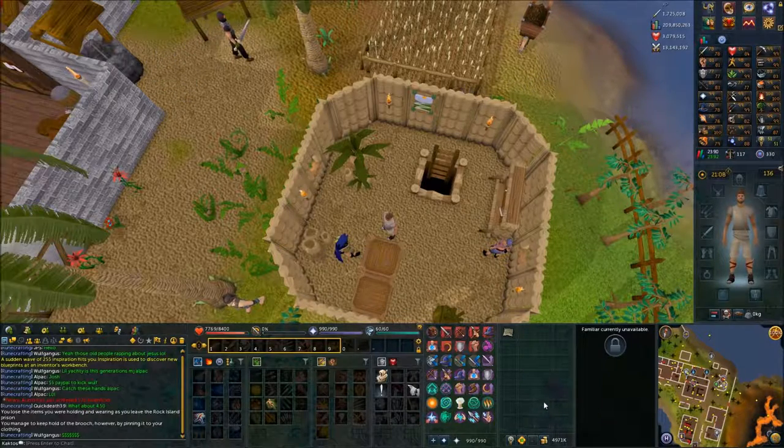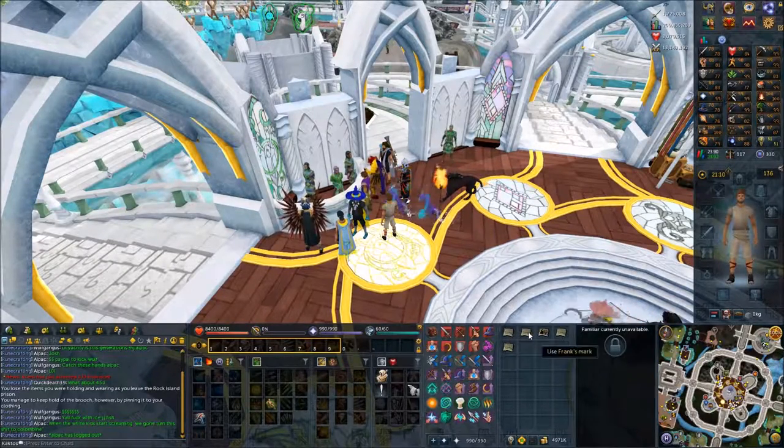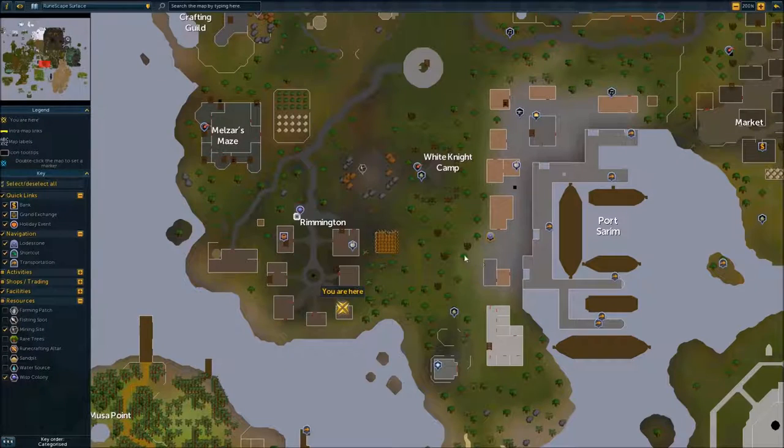Now head to any bank. Once you're at the bank, get the four other marks that should be in your bank — you should have Izzy's, Frank's, Brass Hand, Bill Teach, and Braindeath. One more time, head to Port Rimington to this house right here. You can use the Port Rimington lodestone and run to the west.